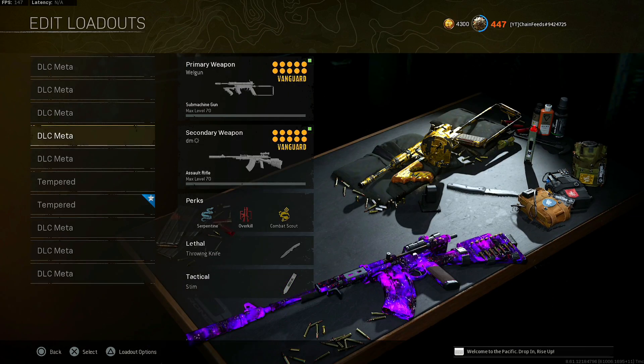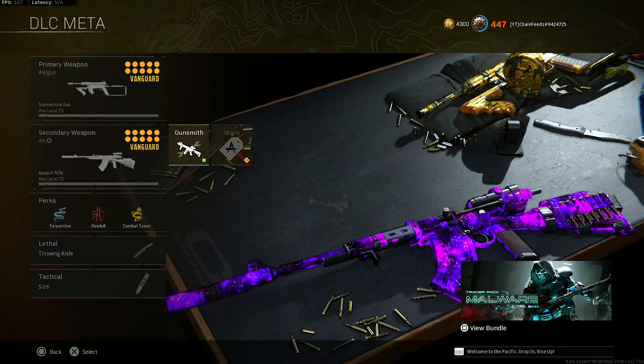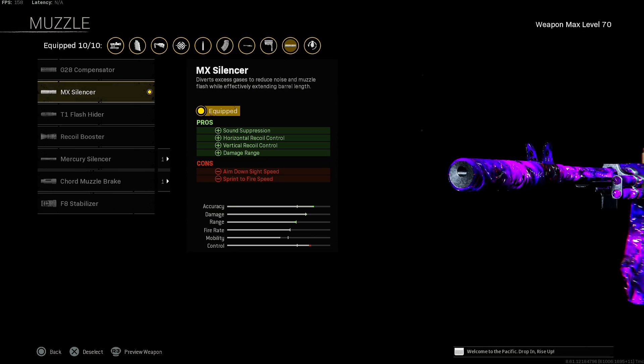This is the STG, but we're going to move on to another fan favorite, which is the NZ41. I throw on the MX silencer for this for the increased sound suppression, horizontal recoil control, vertical recoil control, and damage range. Once again, the slight reduction of aim down sight speed and sprint to fire speed — completely fine.